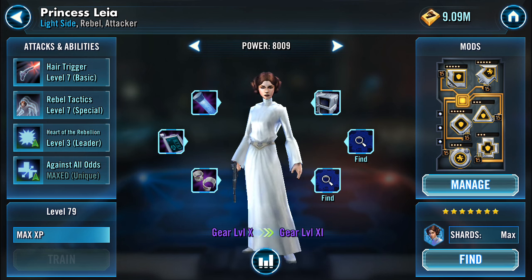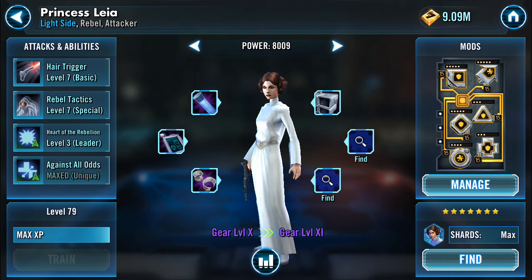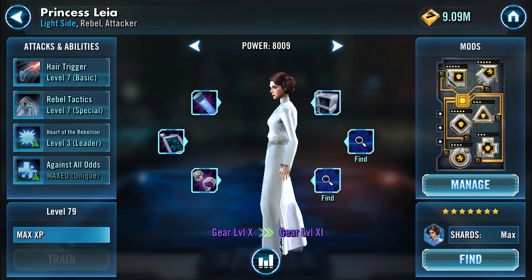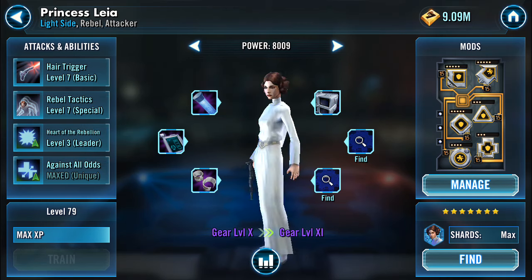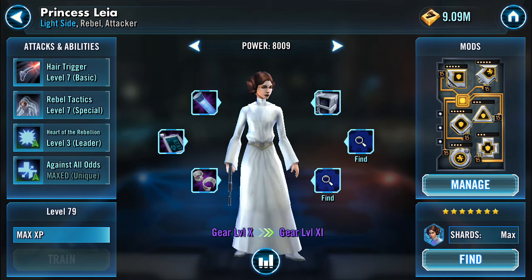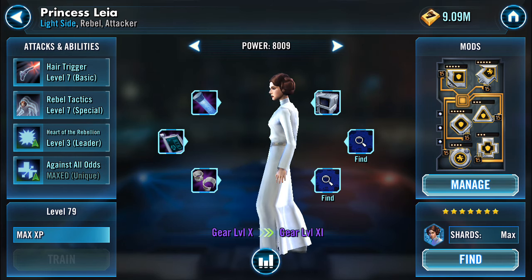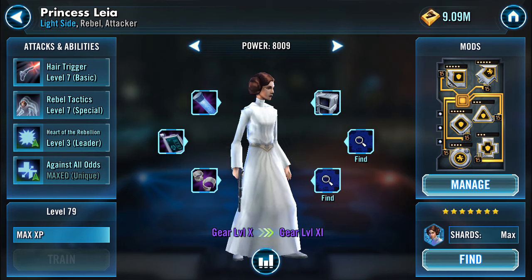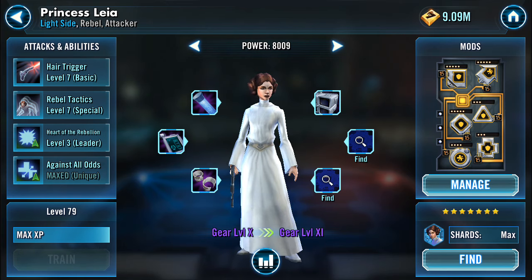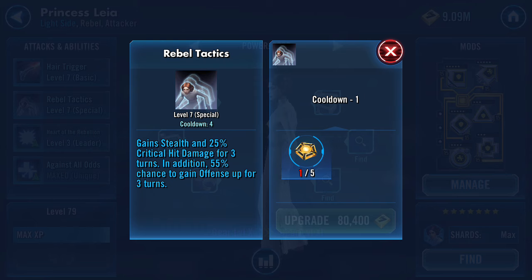About three out of every four times she gets a double or triple shot. It just seems like the computer always gives the benefit to the other team, triggering those abilities far more often — especially things like a revive or a stun, those just seem to go off much better with a competitor's team. Her second ability is called Rebel Tactics, a special with a cooldown of four, which I can Omega down to three.